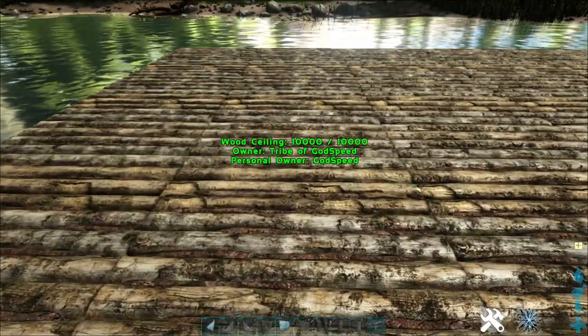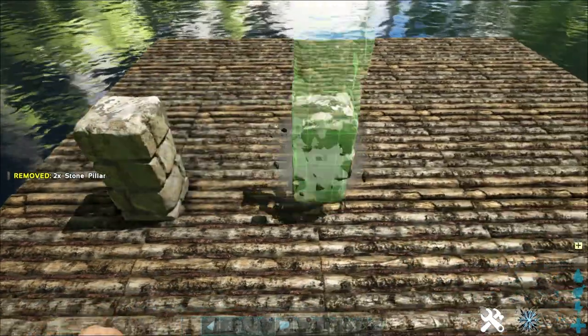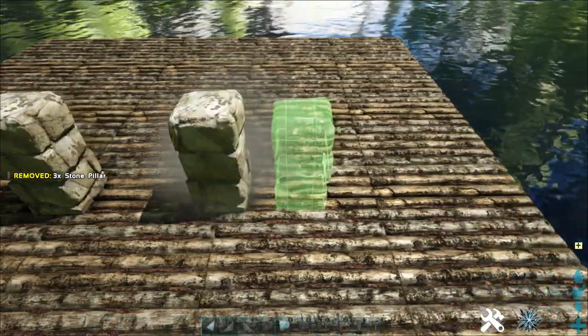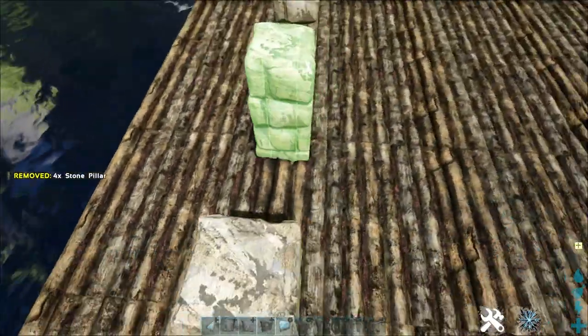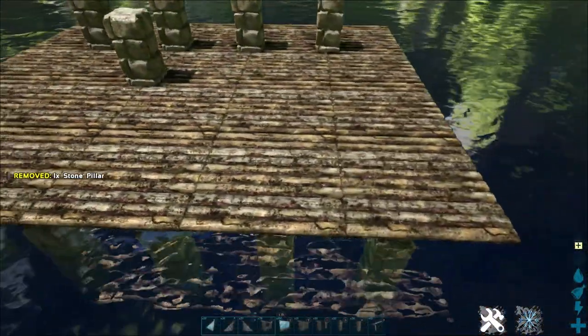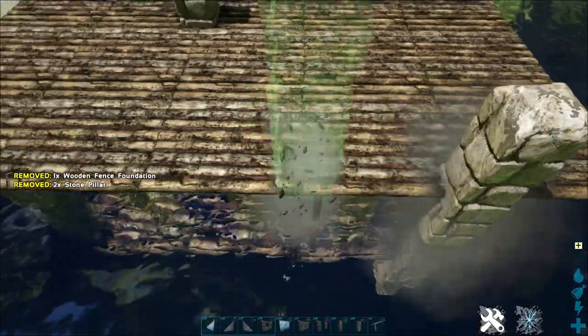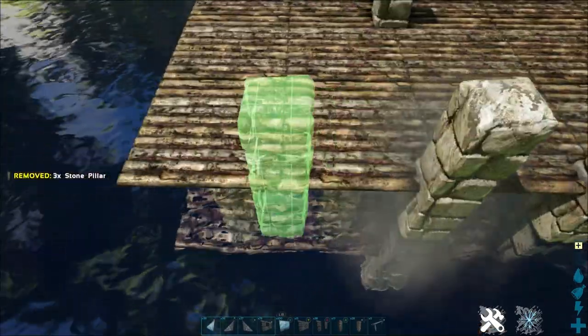Next, take your wooden fence foundation and snap one down just here on the left of this. Snap a stone pillar, and another straight here on the right, followed by two more stone pillars. We're also going to place one here and snap a wooden fence foundation to the back, then place four more stone pillars.